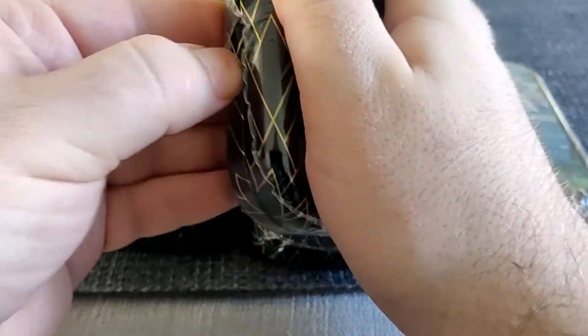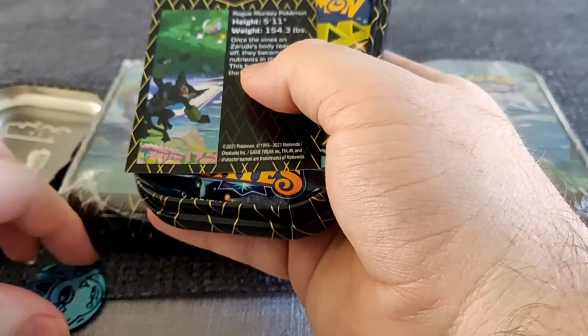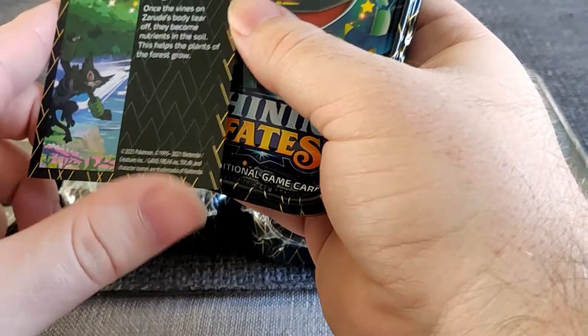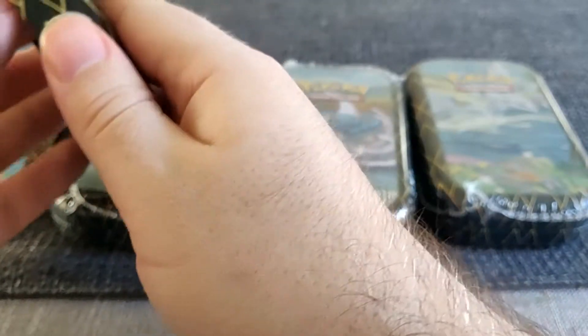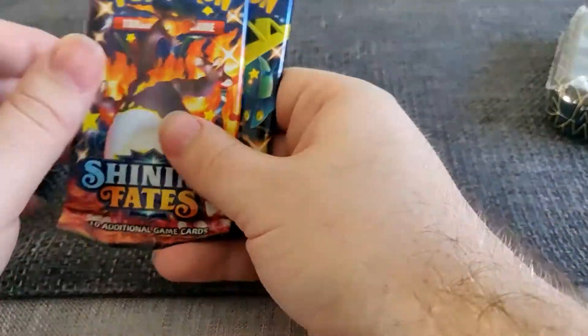We might as well get started. Let's start with Zarude. I do quite like this tin - it has actually got a little shiny Eldegoss in the top right corner, so really I did get my Eldegoss tin after all. I'm probably not going to buy any more of these, but I will be buying the Celebi one if I see it anywhere for a decent price. These are all completely sealed obviously. Shining Fates - I think they should have two packs in them. We've got the Manaphy coin and a little art card with information about Zarude.